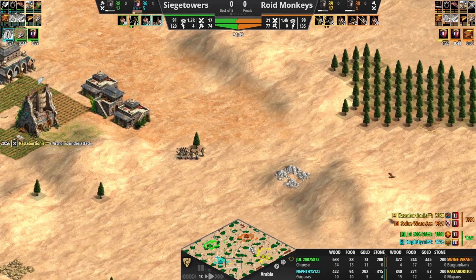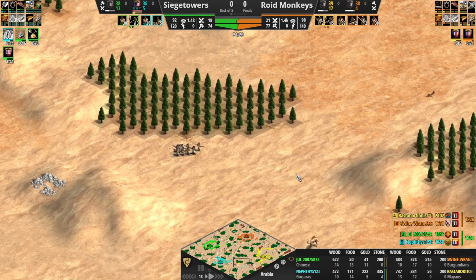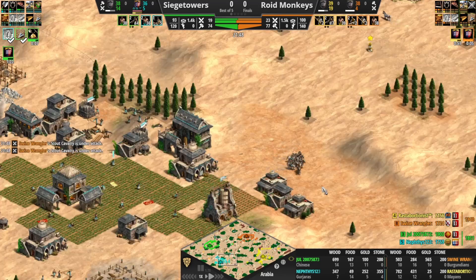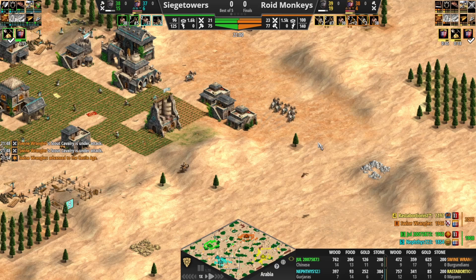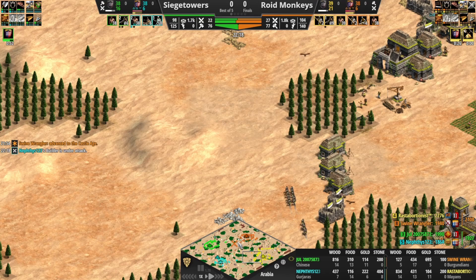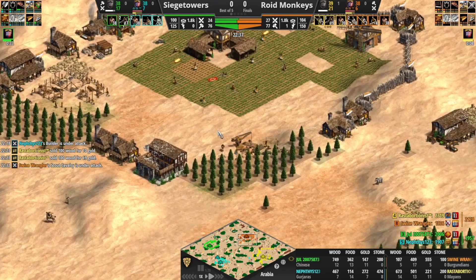Maybe Rasta will get away with the archers. Second TC coming down for teal — he's actually going heavy to stone. Interesting. That might just be for defensive purposes. I'd be surprised to see a tech switch there. Rasta's got good numbers. If you're Rasta, I think just stay behind the walls — it's very risky being out in the open field. Green heading back home having seen that orange got up. Nice TC location with safe access to gold and wood.